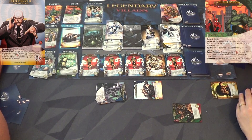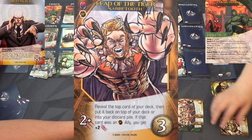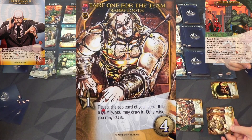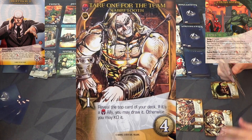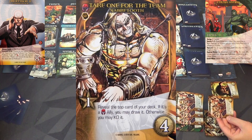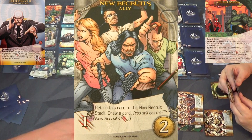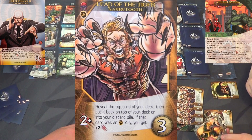Leap of the Tiger Sabretooth - reveal it, that is an instinct. Four attack! Do it again - eight attack! Great work, you're almost to the point where you can hit Professor X again. Take One for the Team - I get to draw it! Do it again and I did get lucky - so for each way... twelve and thirteen with new recruits. I draw this and play it - fourteen, fifteen attack!